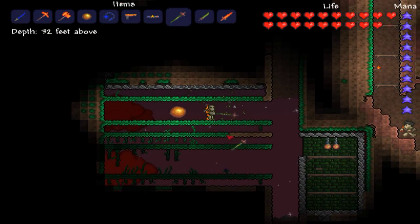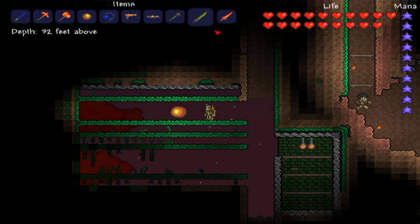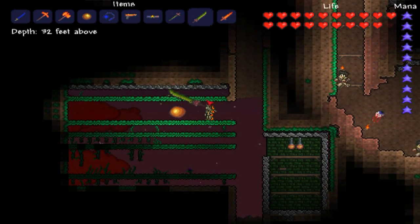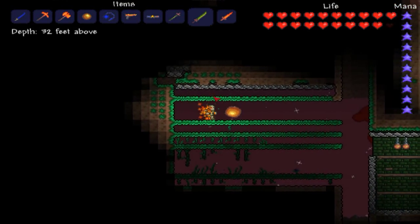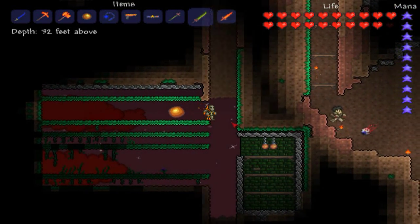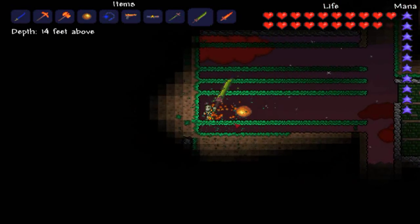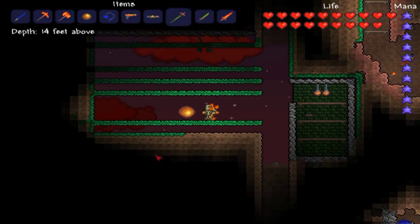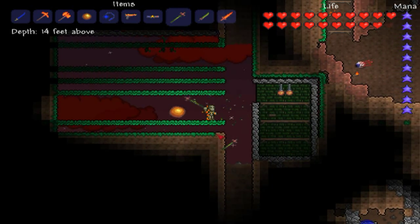The next stage is to put these shelves in. You want to make sure you've got a three-space high walkway where you can walk through, and above and below each shelf you're going to want a one-high little alley so that mushrooms can grow above, below, and on the same level as you. This way you'll be able to reach them above and below with a sword.